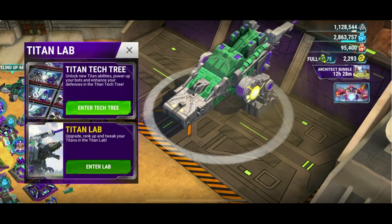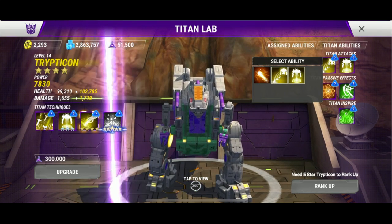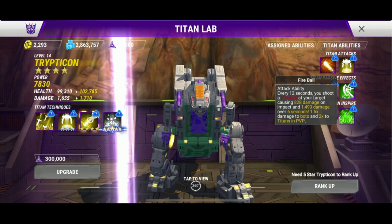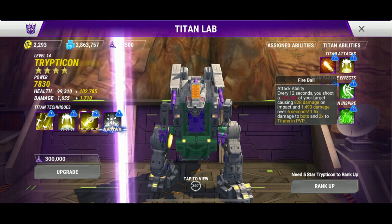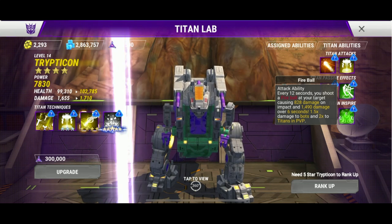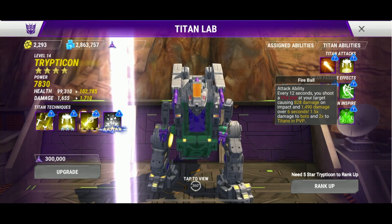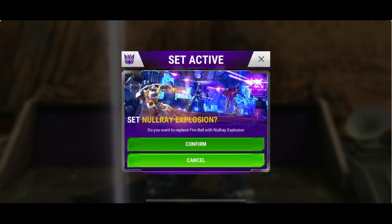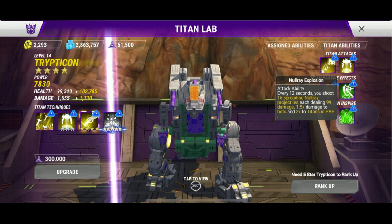One of the things I was discussing in two different group chats was which attacking abilities should you have assigned. At one point I was using No-Ray because it was the newest one I had — newer than fireball. But with fireball, every 12 seconds I'm shooting the fireball at the target causing 828 damage on impact and 1,490 damage over time, with 1.5 times damage to bots and two times to titans and PvP. I want to look at this because what I had was No-Ray, so let's look at that description.